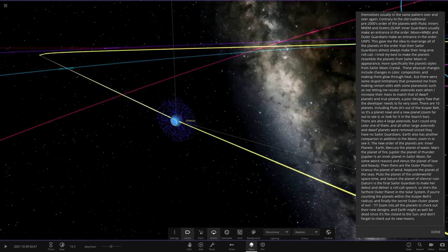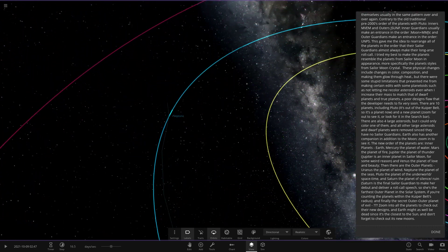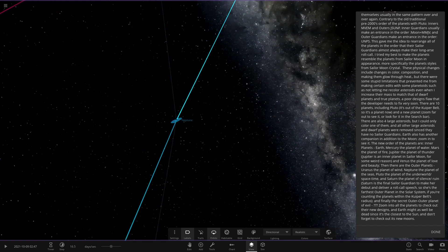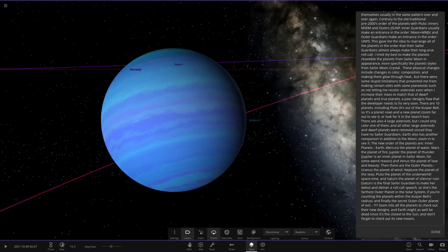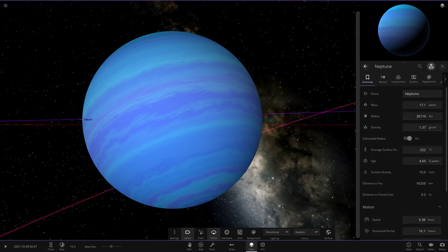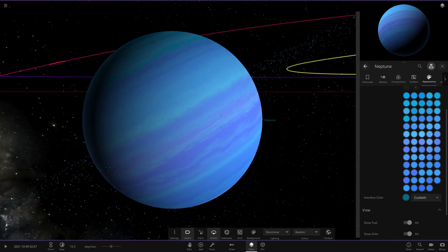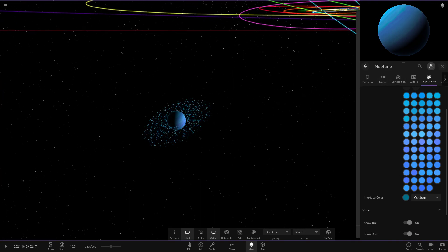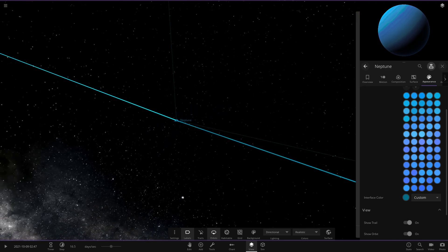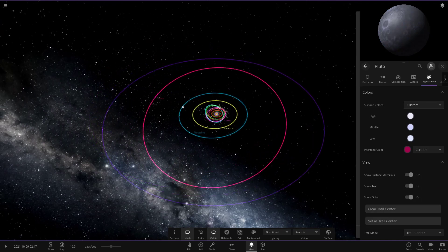Neptune is the planet of the sea. It's got more of a Uranus-like coloring — a mix of different blues — fairly similar to the way default Uranus looks. It's got a nice set of rings around it too. I like the trail color Neptune has.